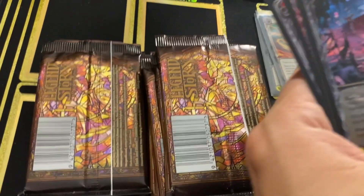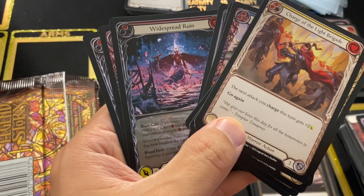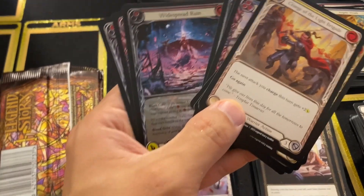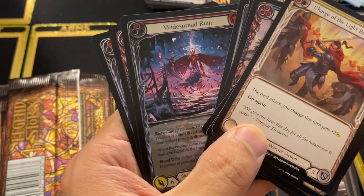Could still get better. Same box, box three — pack six: Widespread Ruin. Finally! Man, after 21 cases, finally starting to get stuff going. This is how Dusk Till Dawn cases should be — the full art, Extended Art. Oh man, finally. Let's keep it pushing.